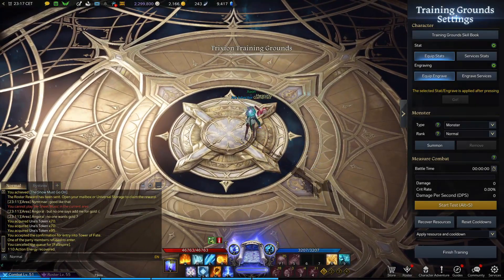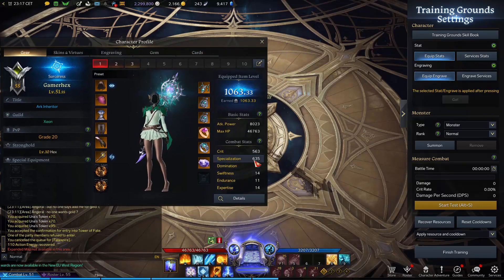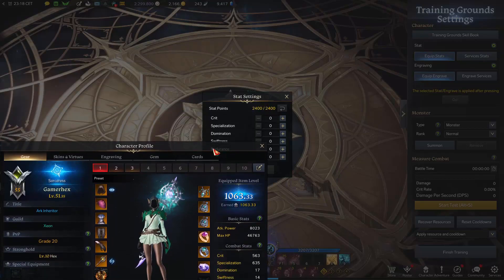After that you'll notice this bar here — it contains stats and engraving. You can edit your stats and engraving by clicking on here. This is my current stats and engraving, so I can click on that, and I can actually copy and paste any stats or engraving.